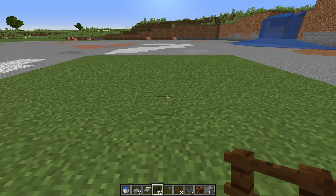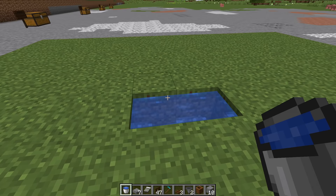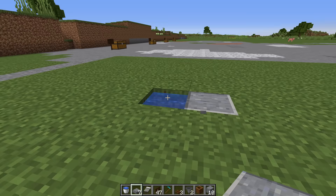The first thing you're going to do for this build is find yourself a nice little plot of land like this, and then dig out a little two-wide trench in the ground just like you see there. Then fill that with some water and place two slabs over the top. As you can see the water remains there.